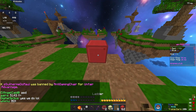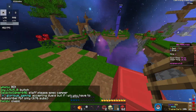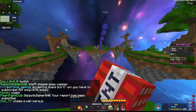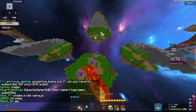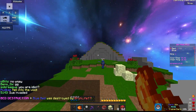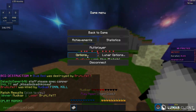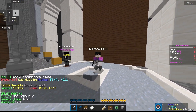Ladders — not much customization to them either. But yeah, that's texture pack number one. Let's hop into the next texture pack.